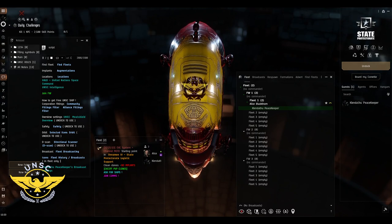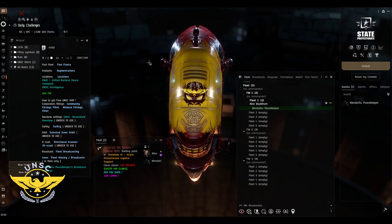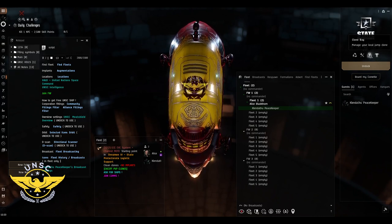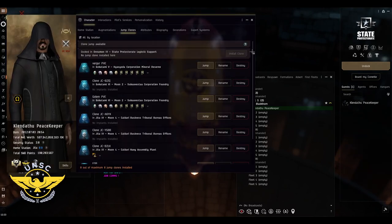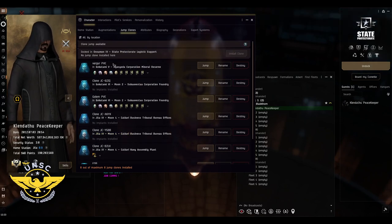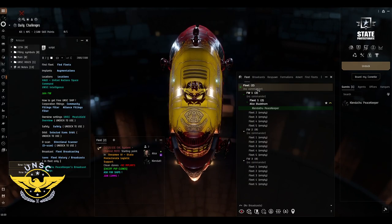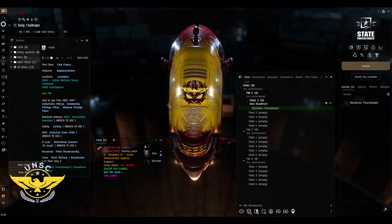Now, if you have implants you're afraid to lose, there is a jump clone bay in the station. You can create a jump clone by clicking 'Install a Clone' and then jumping into it. I'm currently at capacity so I can't create another one, but just so you know: install a clone, jump into it, and that changes everything.